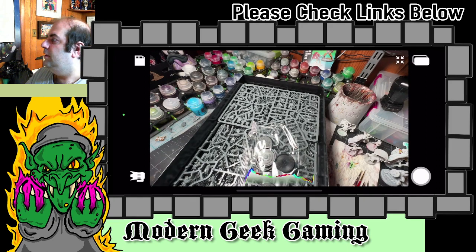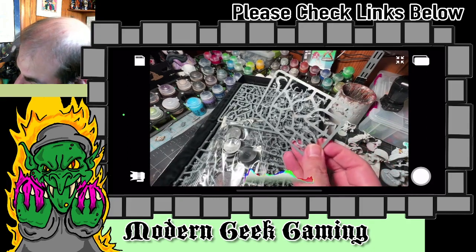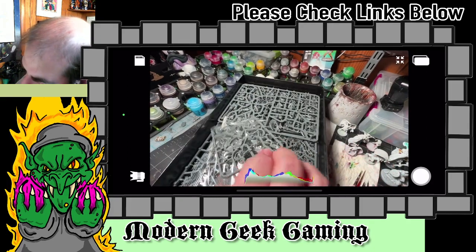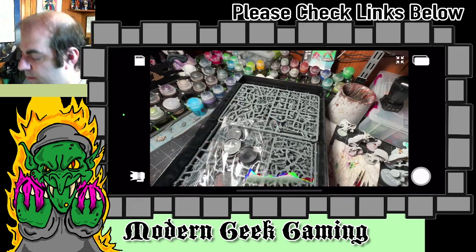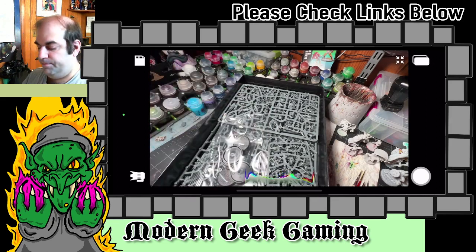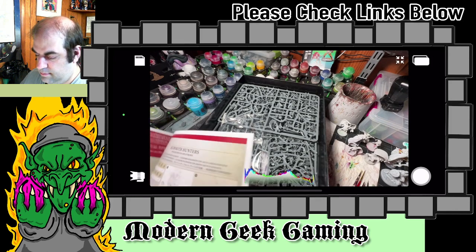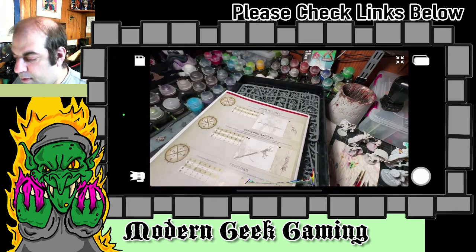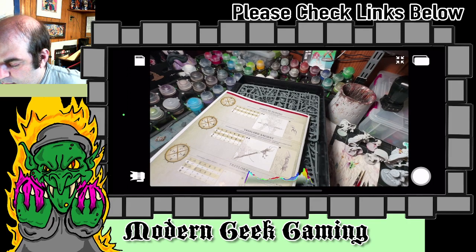This should be the mage character — the Warsong Revenant — although the Spirit of Durthu can also throw magic. Looking at their war scrolls, what's interesting is they all have the same wound count, which is kind of nice. The Spirit of Durthu does have a higher strike and his weapons are a little more powerful. None of them have long range weapons, I don't believe — or maybe they do — but he also has magic so they have a lot going on.